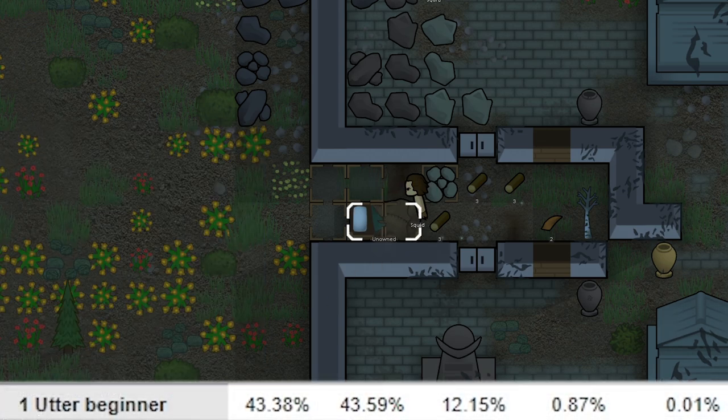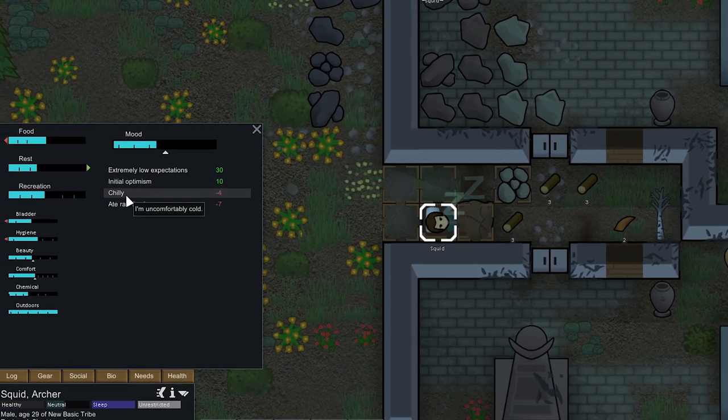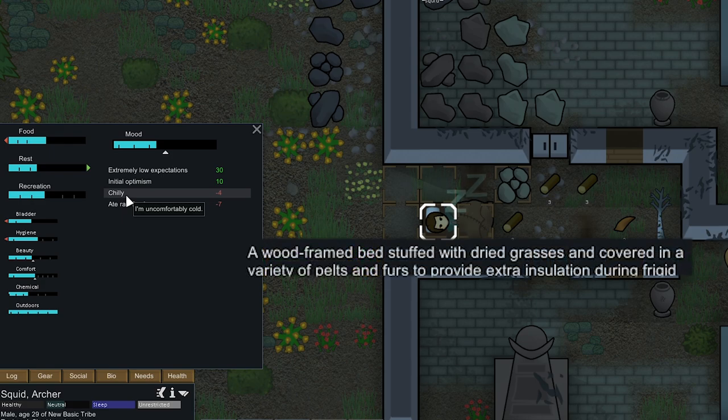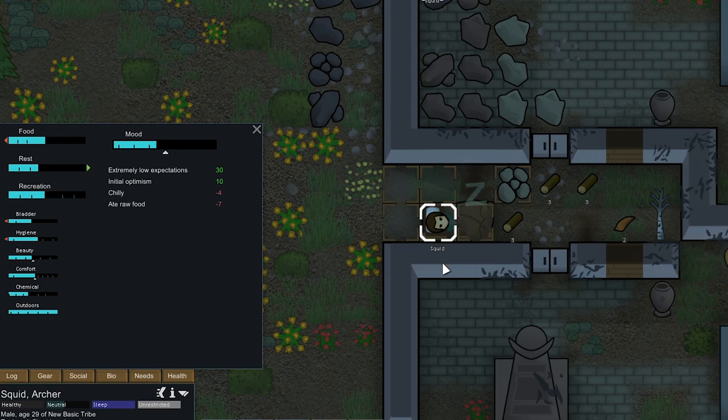The bed construction quality is based off his construction skill. There was a 43% chance of the bed being awful, 43% chance of poor, and 12% chance of normal — so we did get kind of unlucky, there was a 56% chance of the outcome being better than what we got. But that's all right, now we'll let him rest and that's going to boost his comfort by quite a bit. For some reason he's chilly by the way. It says the warmth of his bed counters hypothermia, but it doesn't counter chilly apparently.